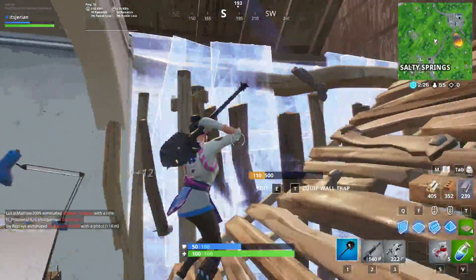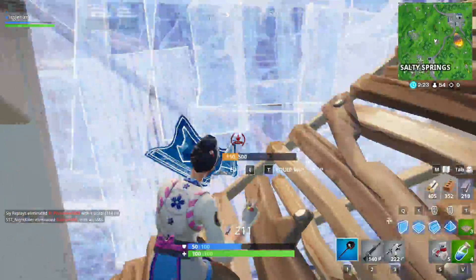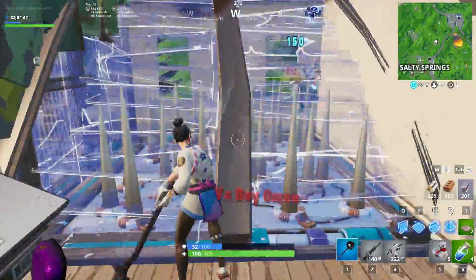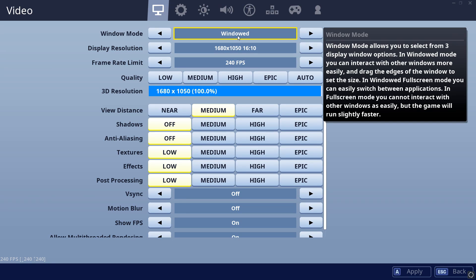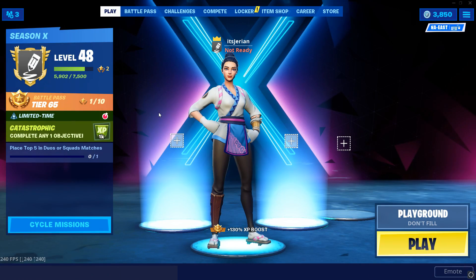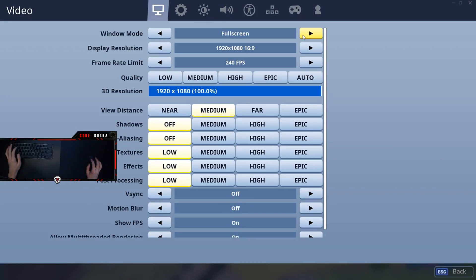The last and final trick is a weird trick that not many people know about, mainly because I can't really explain how it works, but for some reason it does. Anytime your game starts dropping frames more than usual, go to your settings and put it in windowed mode, then switch it back to full screen mode. This is probably the best and fastest fix out of any of the tricks I've covered. And if you don't believe me, here's Booga doing it in the middle of a pro scrim.